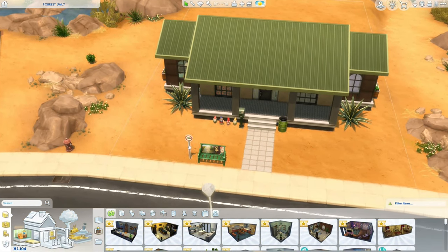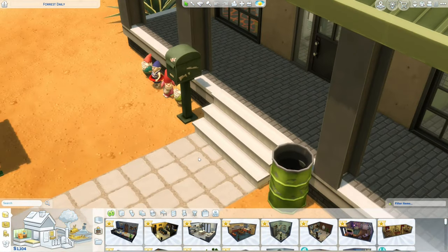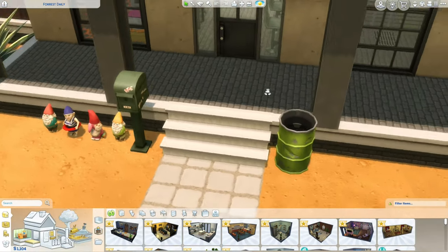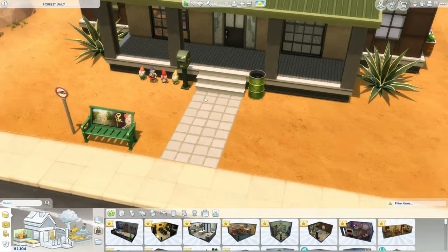We have the garbage can, a little bus stop, and of course the gnome. We also have a front patio with columns and the mailbox. So yeah, that's our new house for Forrest.